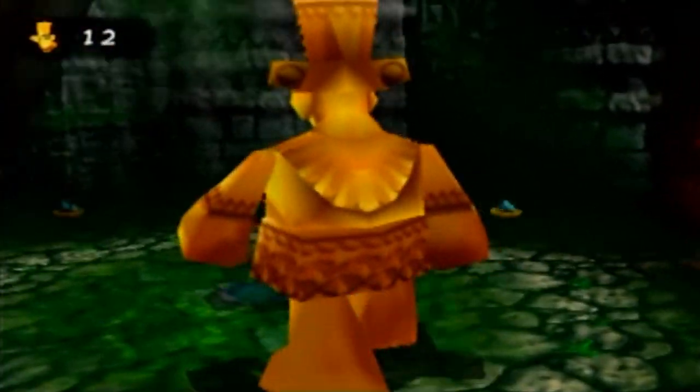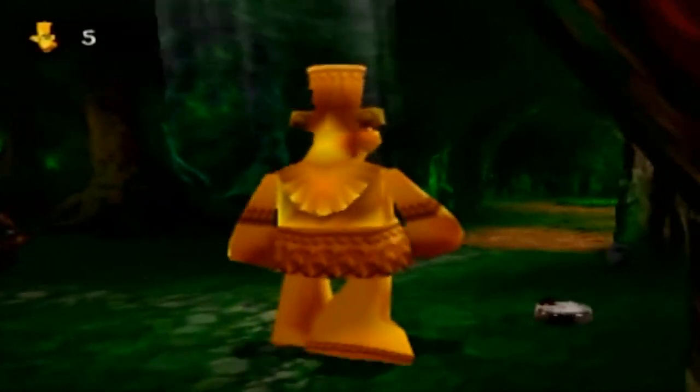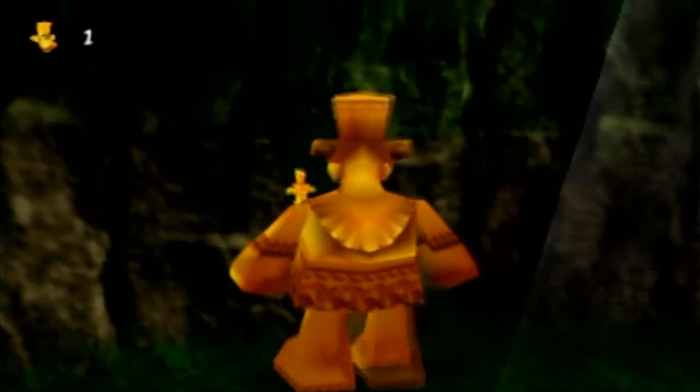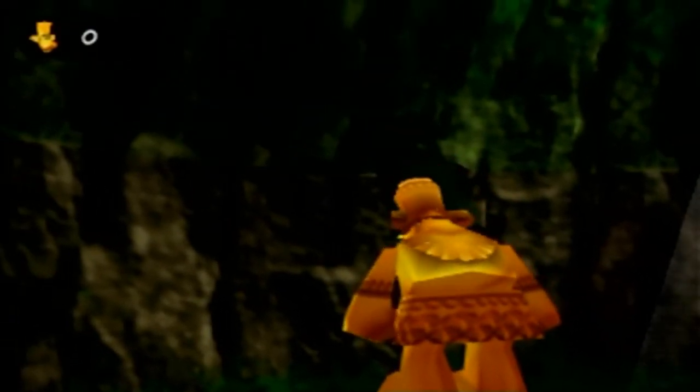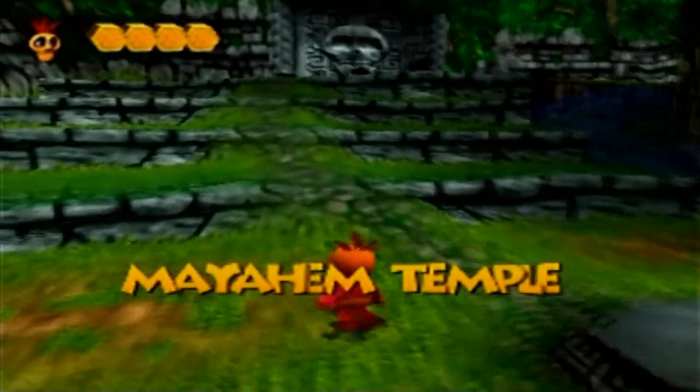We also find another warp pad. There's a Jinjo in a high-up spot — if you time it just right you can kick it and your hitbox will touch it to collect it, but we can also collect it as Banjo and Kazooie.